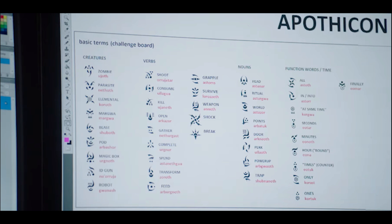We've got another column showing verbs: Shoot, Consume, Kill, Open, Gather, Compete, Spend, Transform, Feed, Grapple, Survive, Weapon, Shock, and Break. Some of these are new — they're just new verbs but they obviously mean something very important for how the gameplay mechanics will work.